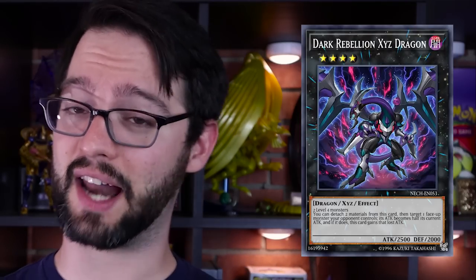Number 5: Dark Rebellion XYZ Dragon. Rank 4 Dark Dragon monster with 2500 attack, 2000 defense. Made of two level 4 monsters — it's generic. You can detach two materials from this card, target one face-up monster your opponent controls, its attack becomes half of its current attack and this thing gains that lost attack. So it's just a beat stick.